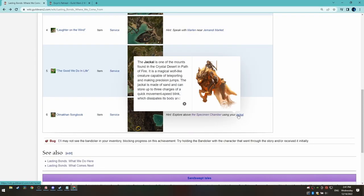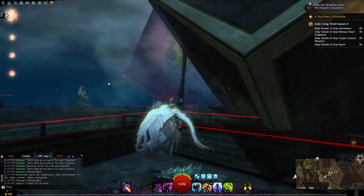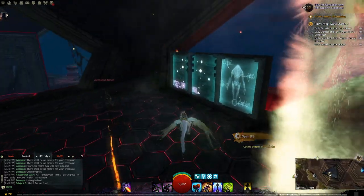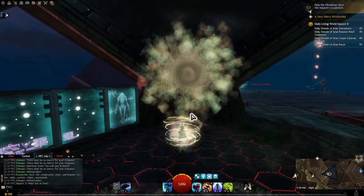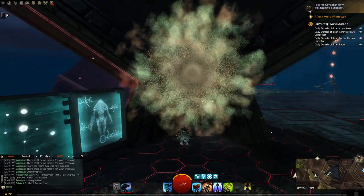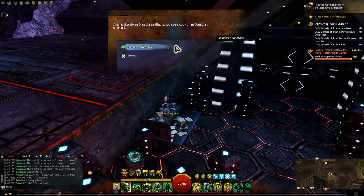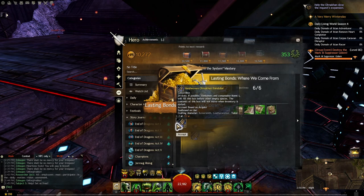Lastly, for the Omocon Soundbook, you will need to reach the southern yellow circle shown on the wiki screenshot first. When you are there, look for a room with a jackal portal inside. If you head into the portal, you will go to a room in the northern area where you will find the Omocon Soundbook. With that, you will receive a 24 slot bandolier, and we will head to Part 2.